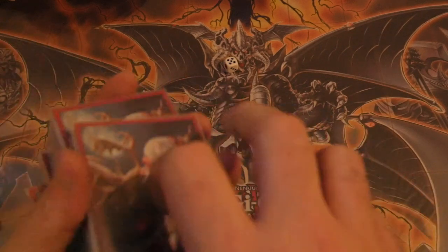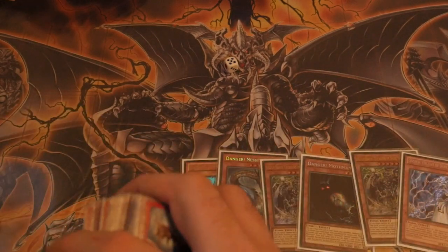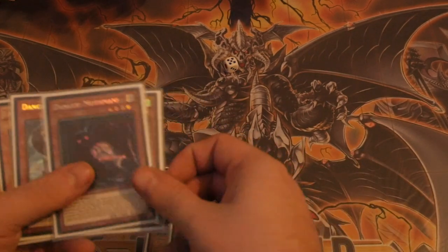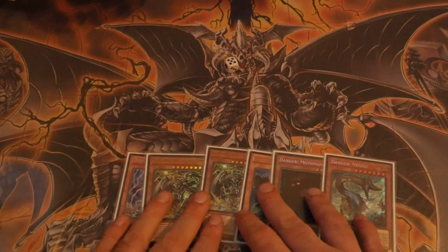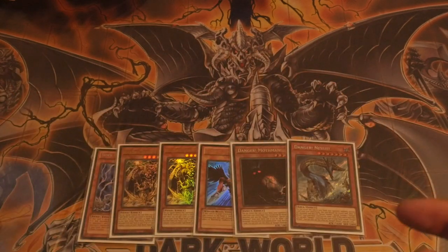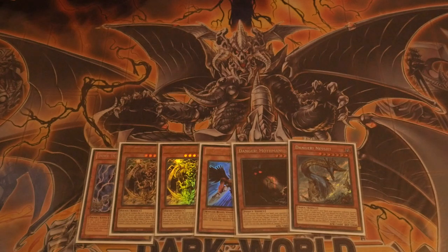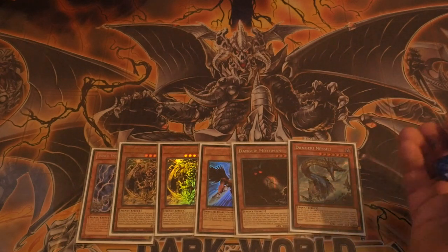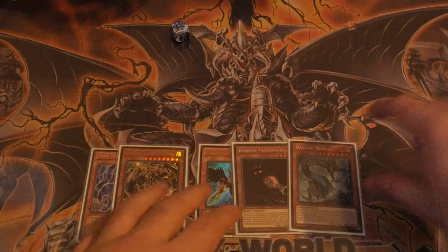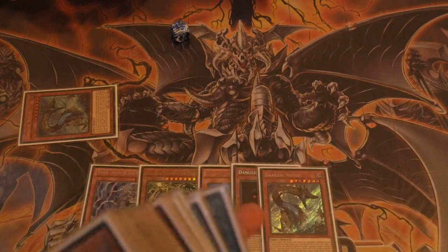After shuffling these up and doing a good old cut, our opening hand of six will be one, two, three, four, five, six. Not a bad hand at all — we've got four cards we don't mind being discarded off of a Danger, and we have a Danger, so we don't need to commit our normal summon yet. We'll see how many of our opponent's cards we can deal with. Revealing Nessie first — if your opponent wants to stop a Danger they need to negate and destroy it, so Ash Blossom or Nibiru would be completely dead against it.